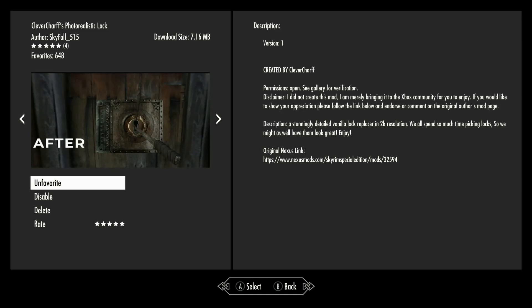Basically, every lock in the game will pop up and look like that. So I just want to find one and show you, which is what I will do. If you will give me a moment, we will meet at some lock, maybe some locked door or something. I will see you in a moment.